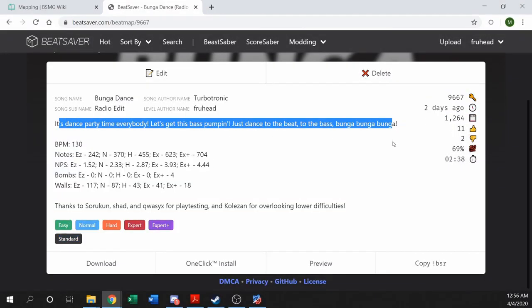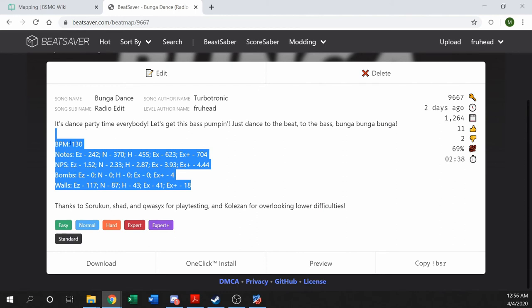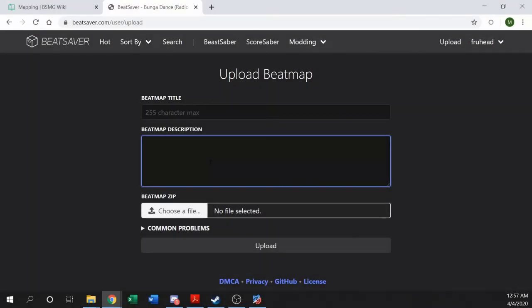For the beatmap description, a lot of people leave this blank, but you really shouldn't — at least mention something about your map. I like to include a tagline about the map, maybe quote some lyrics or make some connection to it, then mention extra info: the BPM, how many notes on each difficulty, the NPS of every difficulty, how many bombs and walls to expect. Then I'll do a general thanks to whoever playtested my map or gave me feedback. It's a really good option to thank the people who put their time into helping your map get ready. Then choose your zip file, click upload, and the website does its loading thing.